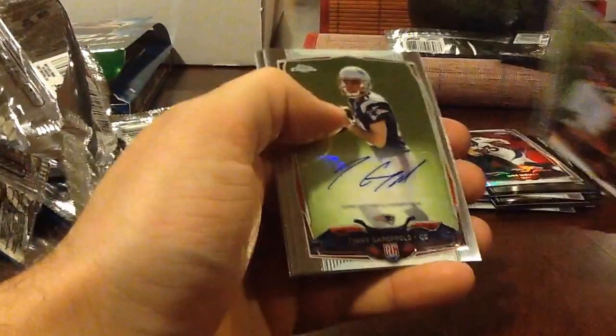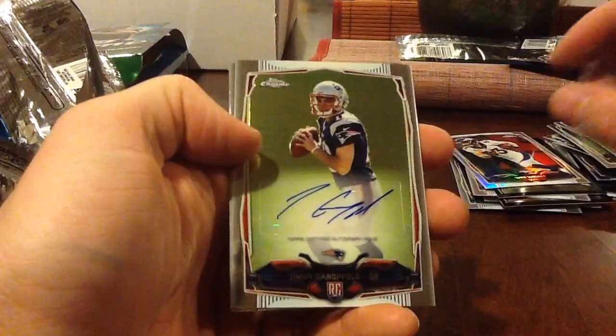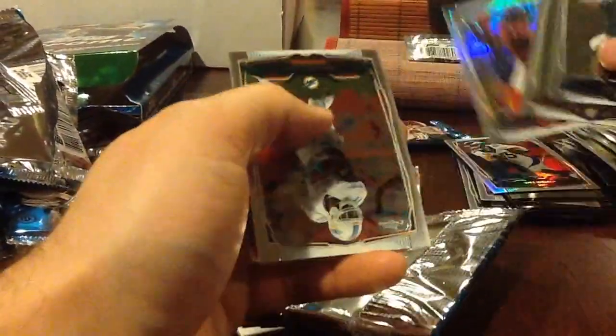West Refractor. That's a good one — that's a sticker though. Jimmy Garoppolo for the Pats. I think that one's pretty tough though. Julio Refractor.